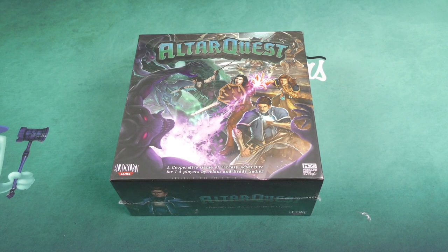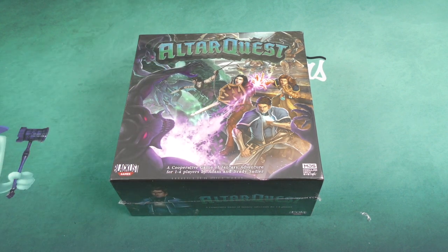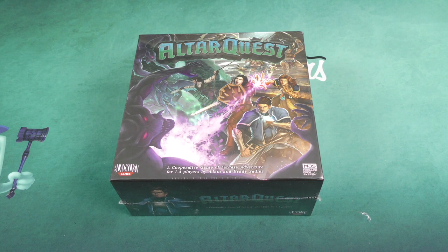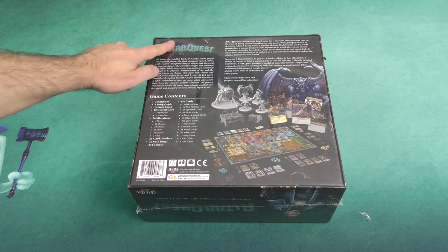Hey there everybody, it's Mike Delisio with another Dicetower Daily Unboxing. Today we're going to be taking a look at a rather massive box here in the form of Alterquest, a cooperative game of fantasy adventure for one to four players from Adam and Brady Sadler and Blacklist Games, using their modular deck system that has been seen in games like Street Masters and Brook City.